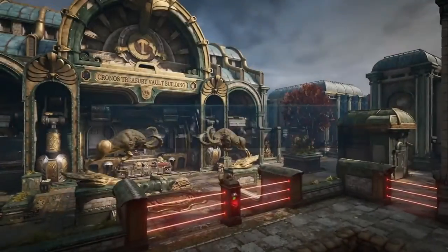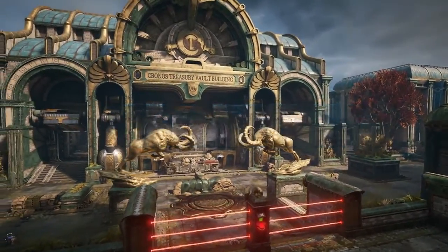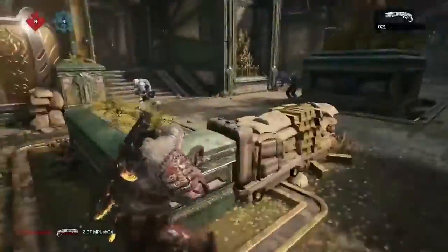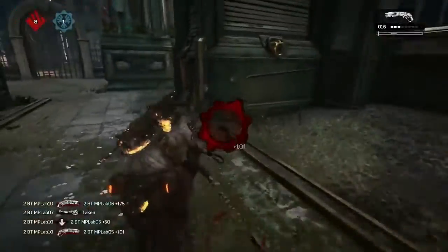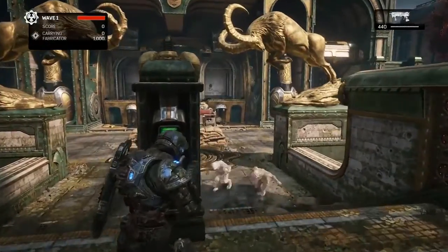The next map is Security. The team knows how much you've been craving classic maps from Gears of War 2, and they've worked hard to bring you this fan favorite. This map has been updated to meet modern graphics and gameplay standards, with improvements that incorporate Gears 4's close-cover combat, horde, and proper support for respawn-based modes like Team Deathmatch.